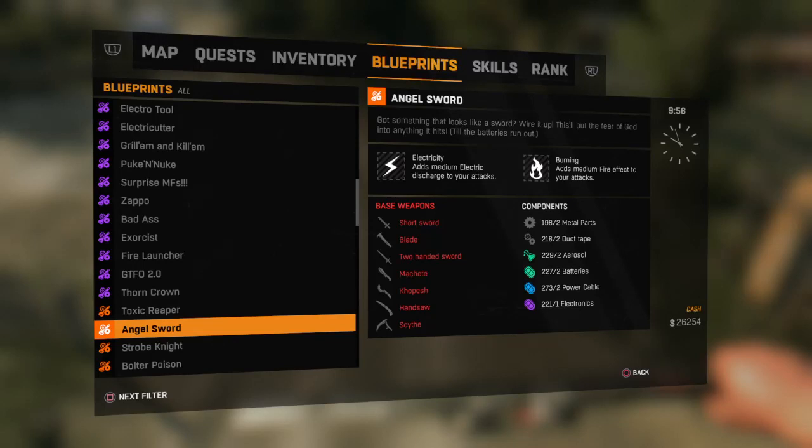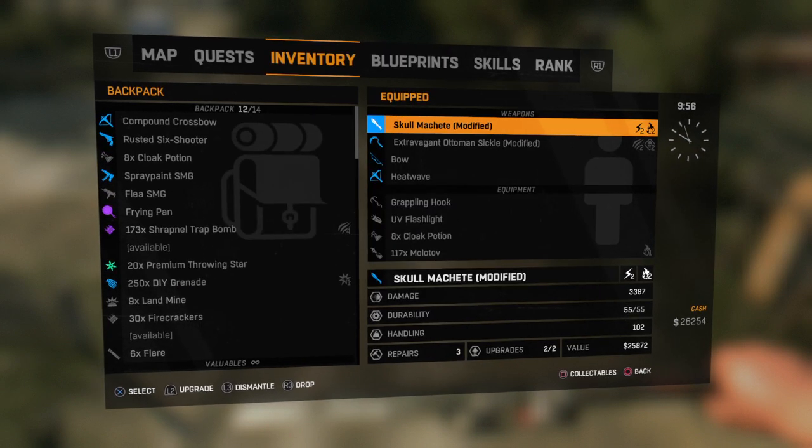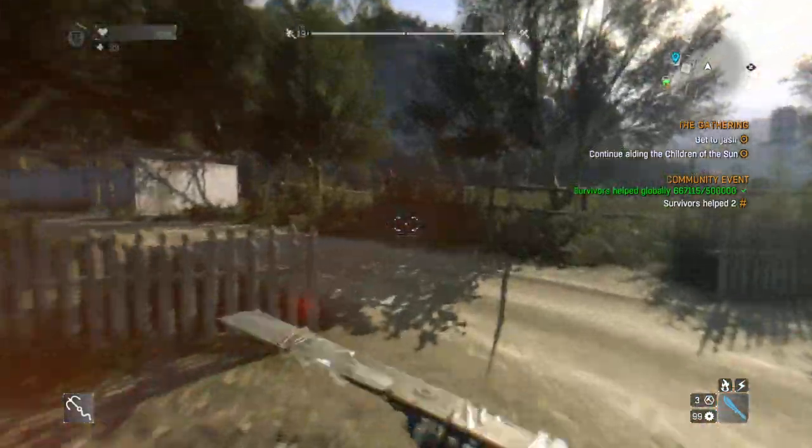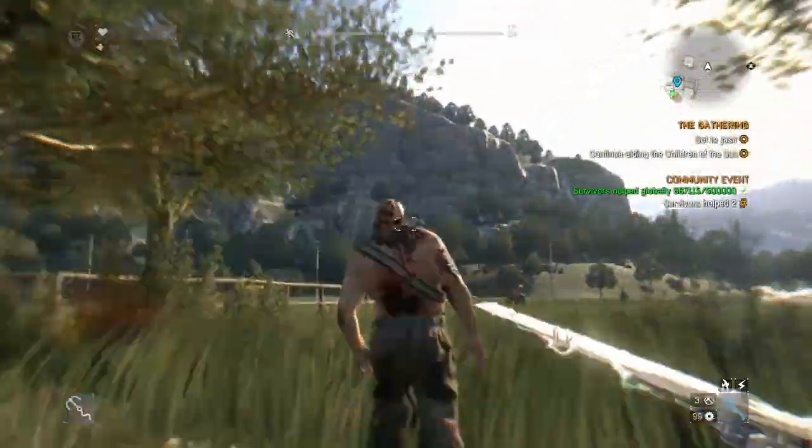Hi and welcome to the channel. So this was the blueprint for Angel Sword which I've just crafted. If I go into my inventory, this is it here — damage 3387, durability 55 out of 55, handling 102. We're going to go and check it out, let's go and find some zombies. This is considered to be one of the best weapons in the game, believe it or not, by some people.